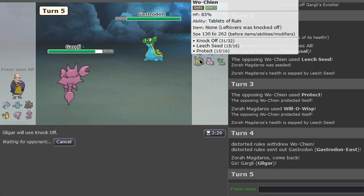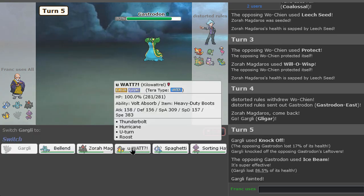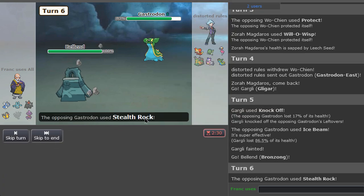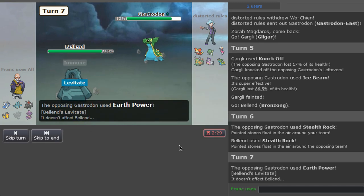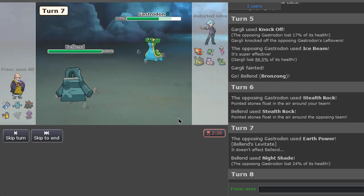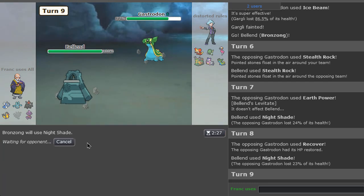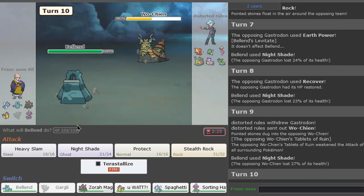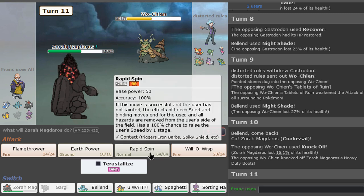Knock Off again — let's go, give me all the items. I only need Rocks here, to be honest. Let's see if we can waste all — nice. I have a lot of Nightshades, so I'm happy weakening this. Slowly but surely, as they say, as my boots have been knocked off. Oh no.